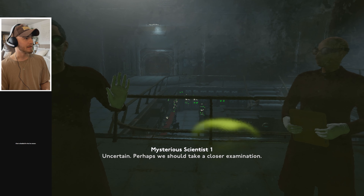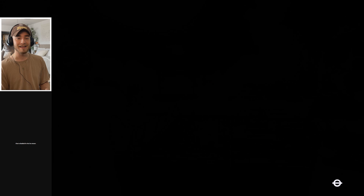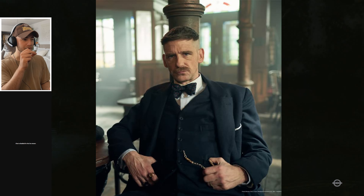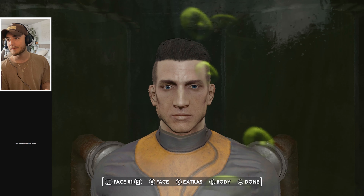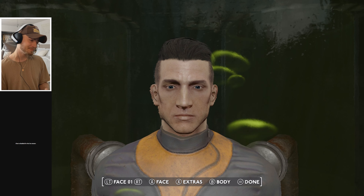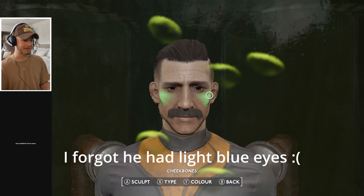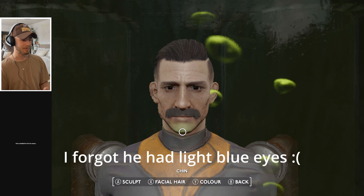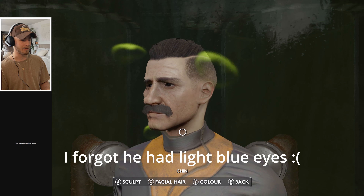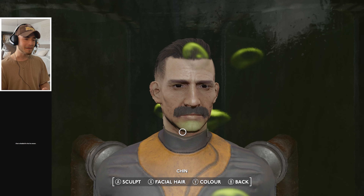The goal is to make this character look as much like Arthur Shelby from Peaky Blinders as possible. My creation is done — I think this is as close as I could get to Arthur. He might have a slightly pointy chin, but I think that's pretty goddamn close. Let's go!